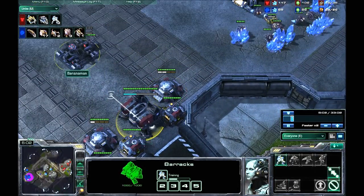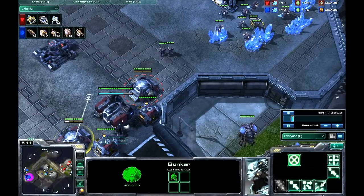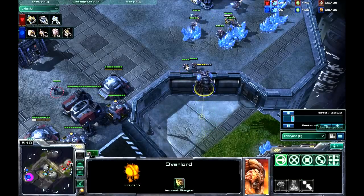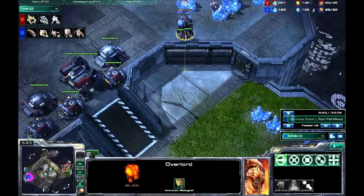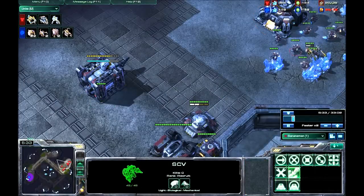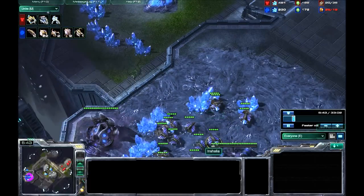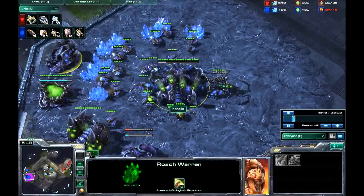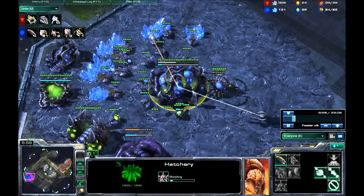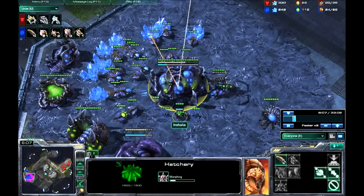He's building a few marines and putting them in bunkers. He sees this overlord and goes to kill it. I don't manage to see his factory, which is kind of what I needed to see. But I still have map control at the moment. I've got my roach warren up, and I like going roach hydralisk — and a bit of infestors to spice it up.